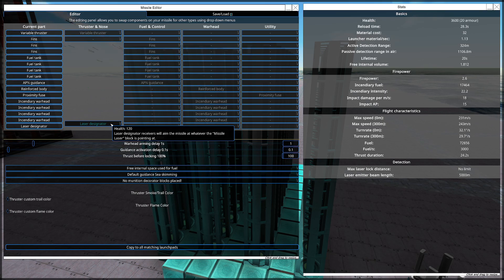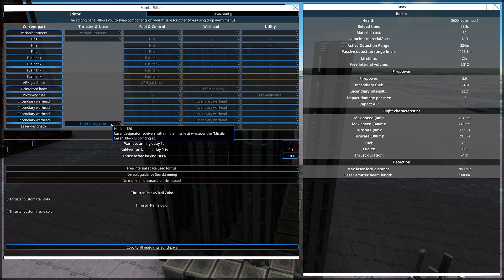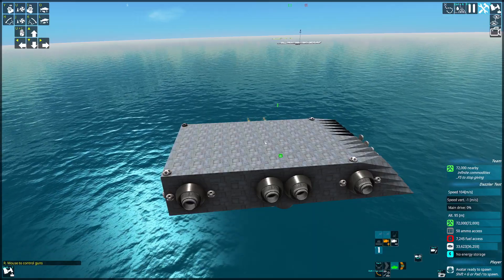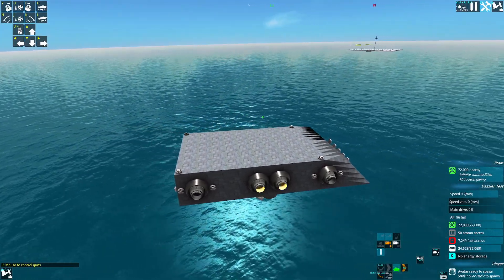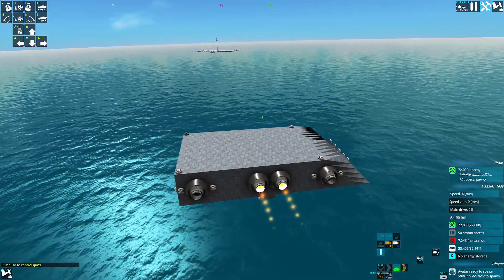Remember when I said these cannot be decoyed, cannot be jammed by ECMs? Well, there is actually one way you can counter these and I'll show you how. This is my little test hovercraft. We're going to show you how to build what I call a laser dazzler.